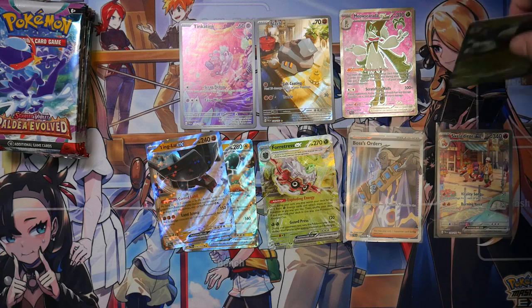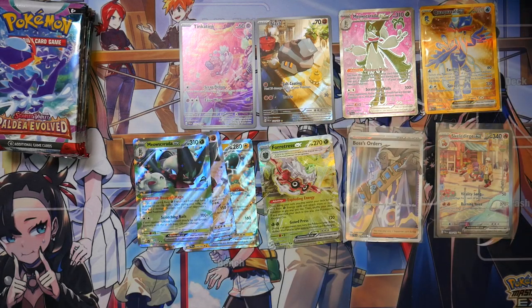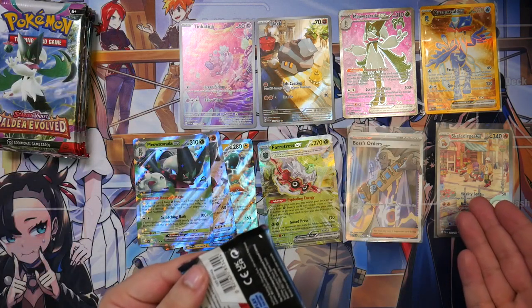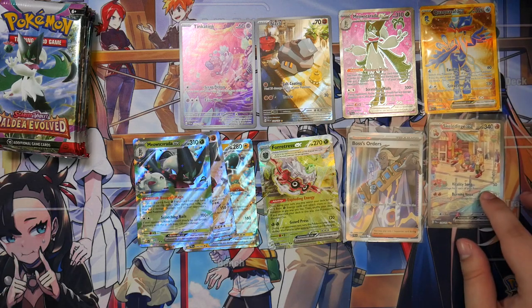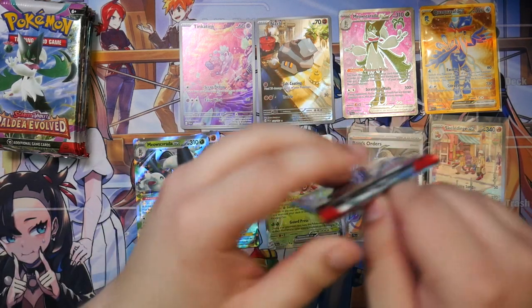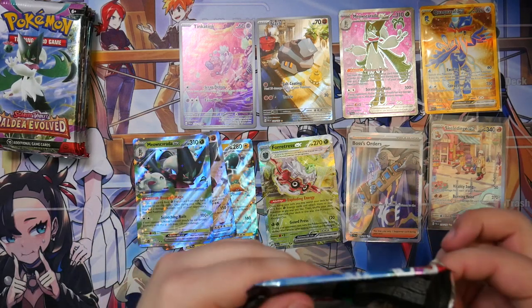Let me just put you right here, Meowscarada — you can go right next to your buddy there. And we've got the Skeledirge. Yo! I've just realized — we've gotten the full trio here of the fully evolved starters! Yo, that is really cool. That is really nice.